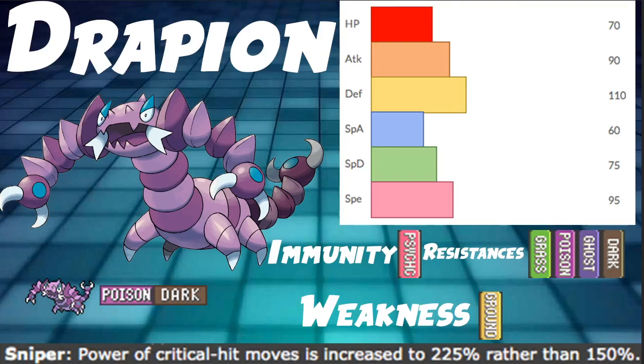Defense being 110 is very solid, so we can potentially live an Earthquake from something like an Excadrill. Being able to live an Earthquake is actually really solid. As far as offense goes, 90 Attack is about average, and Speed at 95 is also a little above average. Not too great offensively, but we can deal pretty good damage, and if we get crits we're dealing really solid damage.